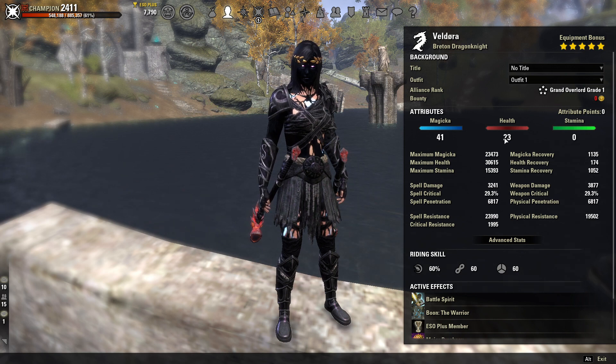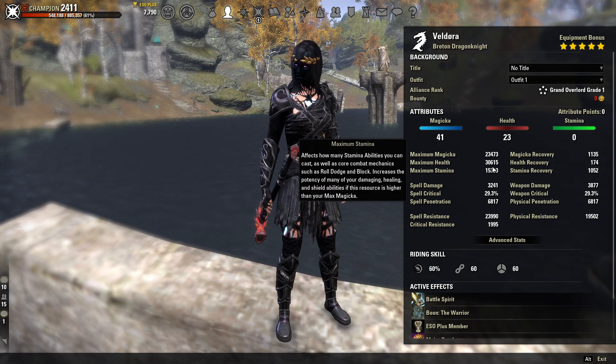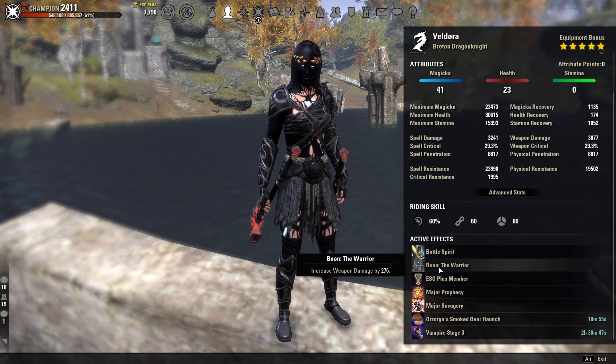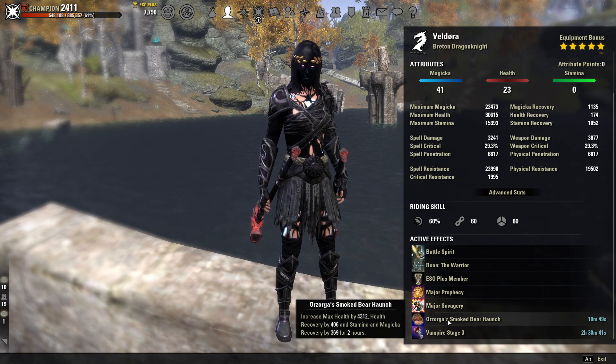We're going to have 41 points into magic and 23 points into health, giving us a magic pool of 23.4k, a max health pool of 30.6k, and a max stamina pool of 15.3k. Our Mundus is going to be the Warrior — we're going to increase our weapon damage a lot on this build and I really like it.